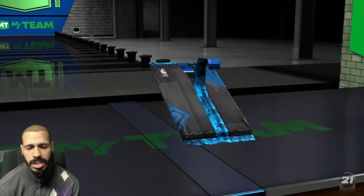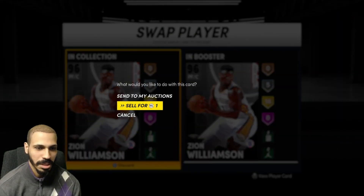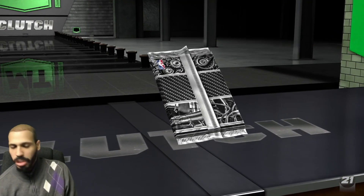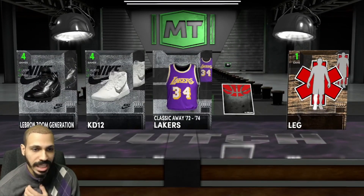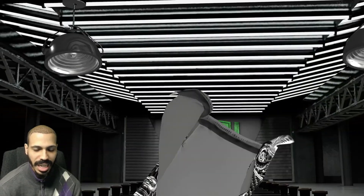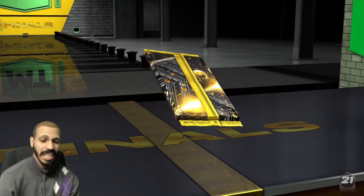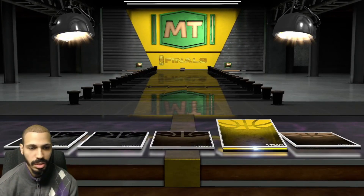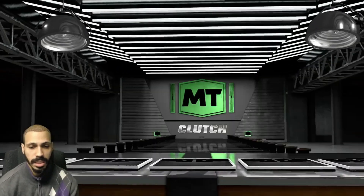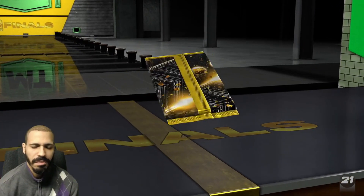Deluxe finals, deluxe clutch — we have a free agent card I didn't even realize. Let me open that first: free agent Zion, might as well get that out the way. I could have used that one, let's sell it. Come on deluxe, deluxe, deluxe — we got a Rajon there, that's dope. I think we made no MT out of all these packs. Shane Battier, I'll keep that. Deluxe finals — just want one shaker. There's literally no way, I have so many Kendrick Perkins for no reason. I'm asking for amethysts, 2K!